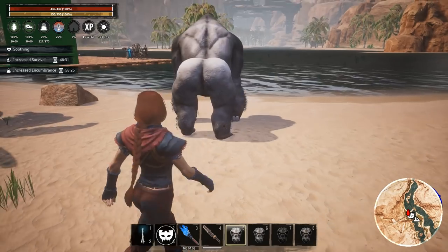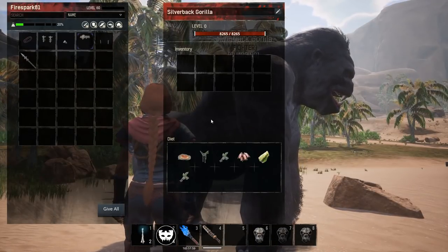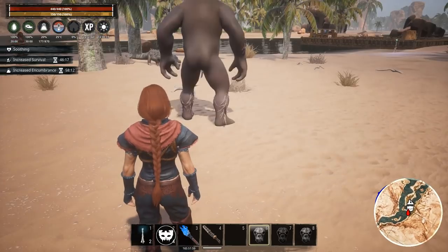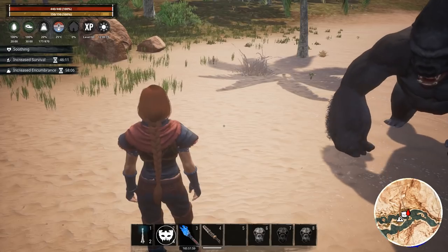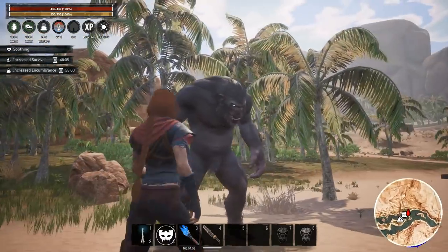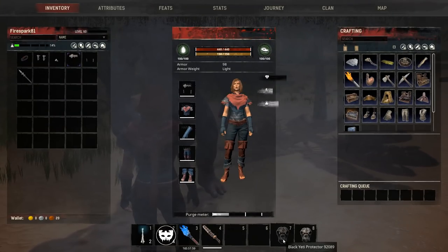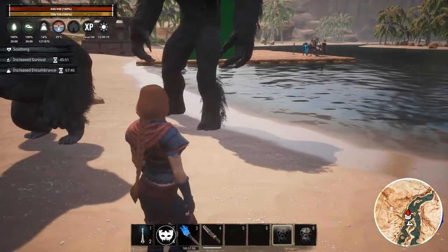Let's take a quick look at the different gorillas and yetis. First we have the Silverback — that's the big boy right there. He comes in at 8265 HP — he's going to be a beast, an absolute beast. Then we have the Gray Ape. We've seen those over in the jungle. He comes in at 3610 HP — not bad at all.